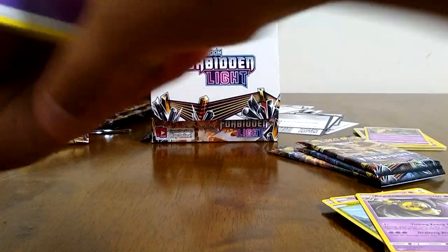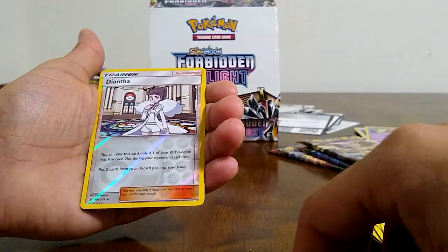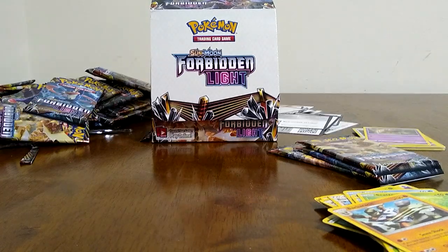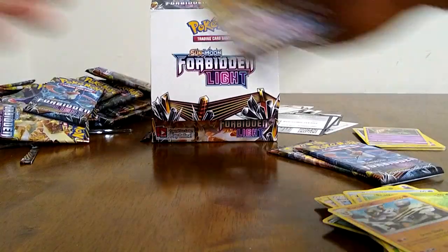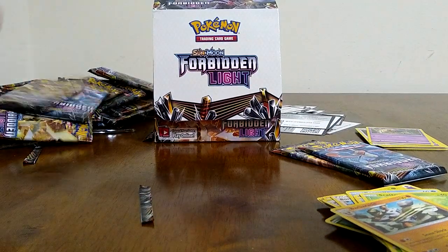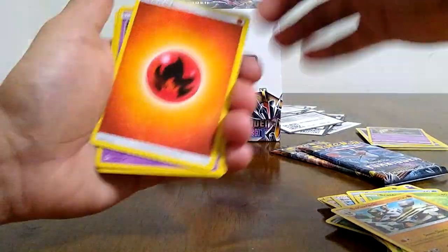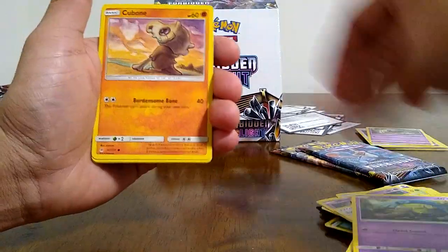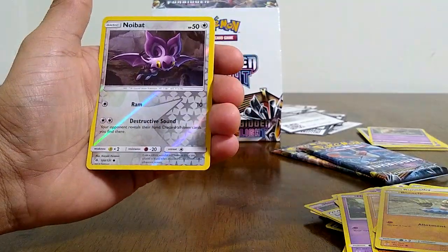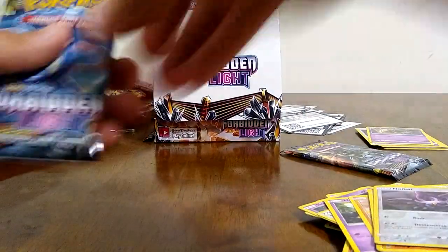Alright, Gogoat, Bonnie, Helioptile, Pitar, Scatterbug. A rare Diantha, and our rare is a Barbaracle — I think that's how you pronounce it. We got a fire Hoopa, Lysandre's Lab, Gogoat, Honedge, Cubone, Snowver, Bunnelby, Binacle. Noibat is our reverse, and Infernape as our rare — we haven't pulled that rare, so that's awesome, and it is a holo, so that's always a plus. Two more packs left guys.